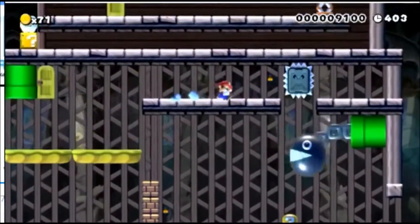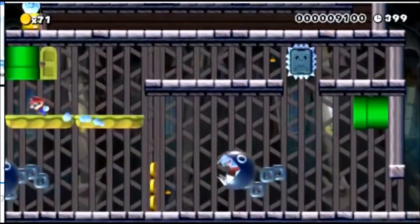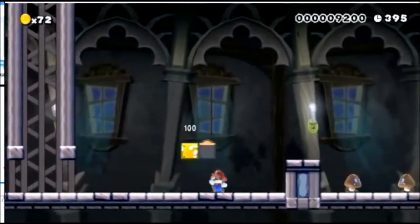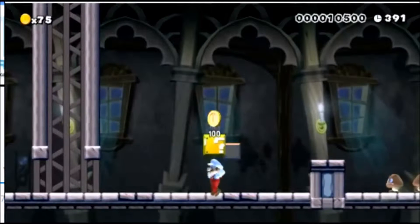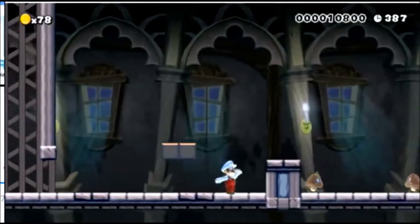You saw earlier that he couldn't get past that point. Since blocks that have been destroyed are permanently gone, as you can see now he can pass right through.